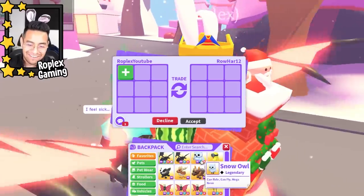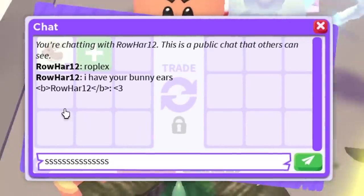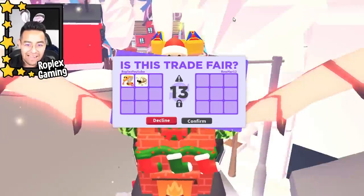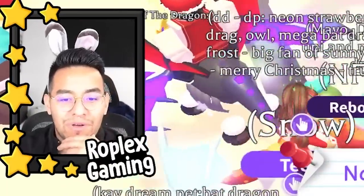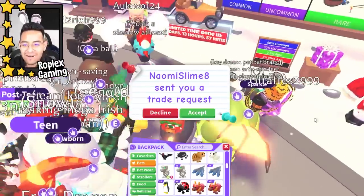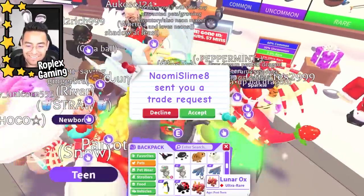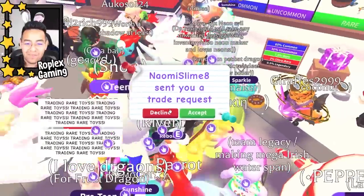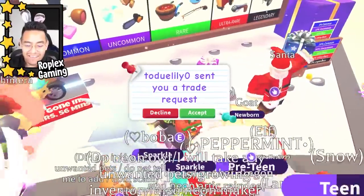Rohar says he has my bunny ears — whoa, how did he type like that? Let's hit accept and give him the pets. Confirm — there we go. I can't believe somebody has the Halloween merch backpack too — that's so old, I don't even have it for sale anymore. Let's give him the goat — yes, shout out to that guy with the Halloween backpack!